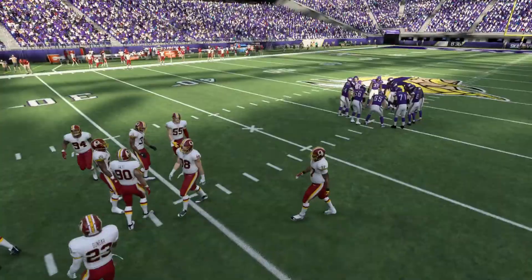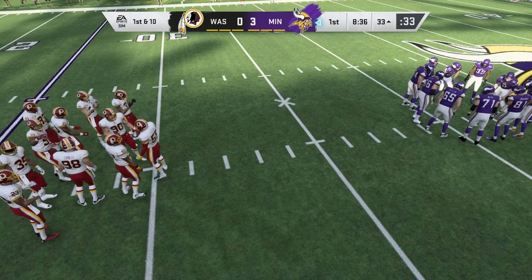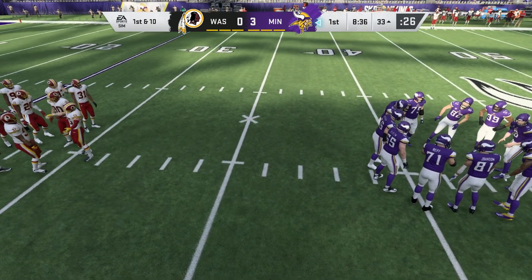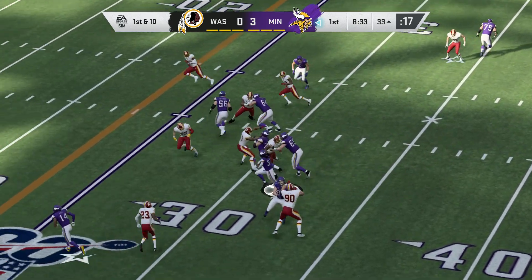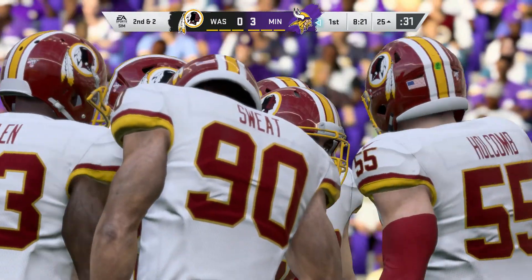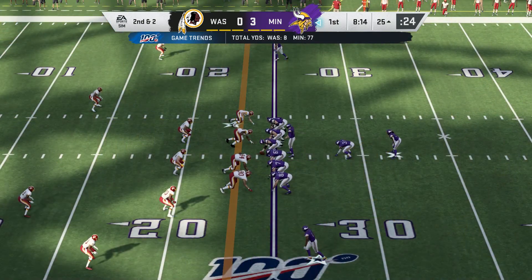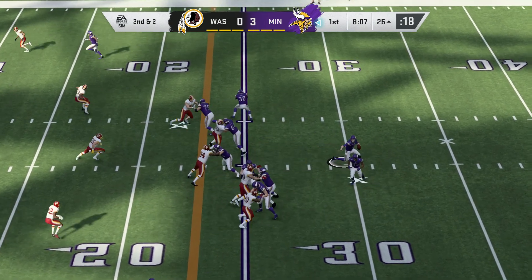Cousins and the Vikings with a first and ten, starting from the 33. Cousins gives way to Cook — stopped about two yards shy of the marker, an eight-yard gain, second and two. Getting the sense they're going to put big emphasis on the run game this afternoon. And why not? What we're seeing so far is working pretty well for them. Best performers do their job when the lights come on.